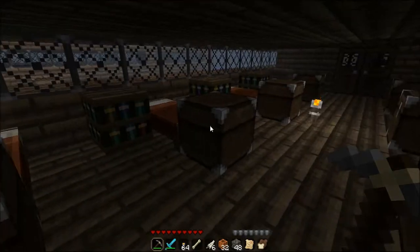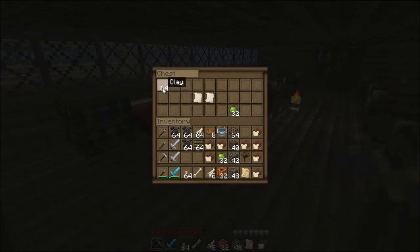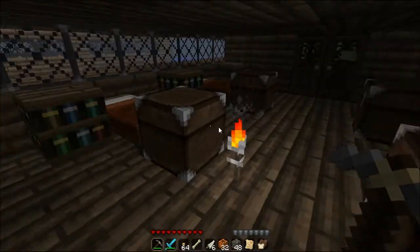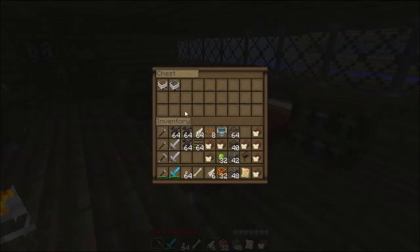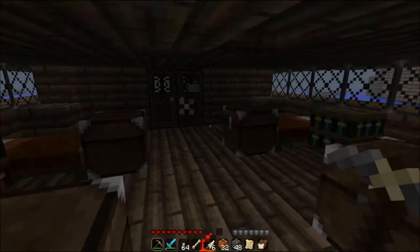No empty bucket — I've already got a bucket. Clay. We've already got brick walls at our house. Book. Compass. Already got the maps and all that. Minecart with chest — don't need that.